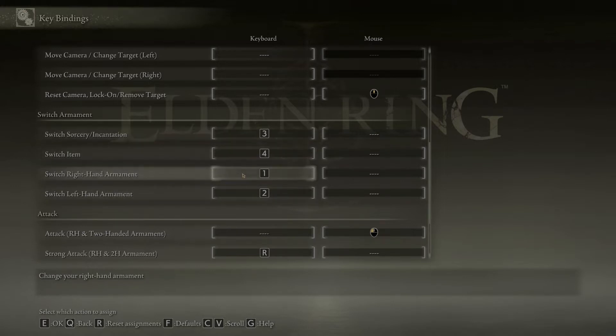The next thing you'll want to change is switching your armaments. You have a main hand (right hand), a left hand (off hand), sorcery, and items. I set my main hand to 1, off hand to 2, sorcery to 3, and item to 4. When you press these it'll cycle through your equipped armaments in each of those slots.